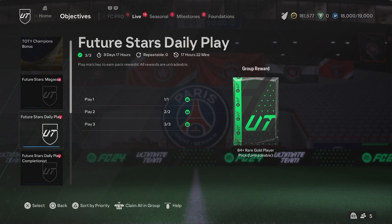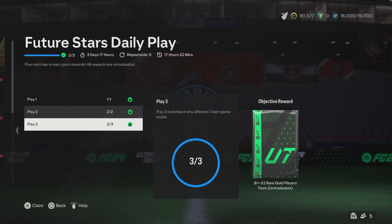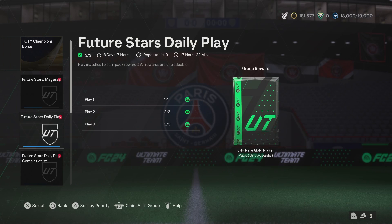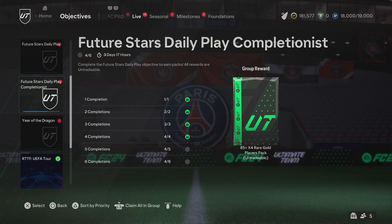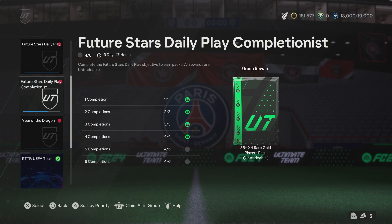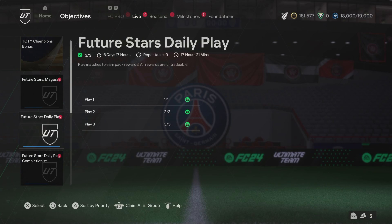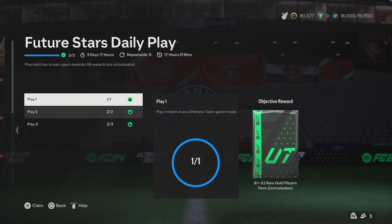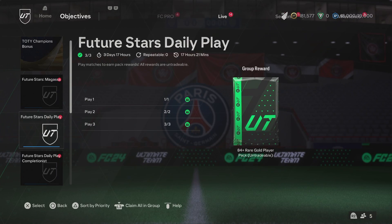Yo guys, we're going to claim these Future Stars Daily Play Rewards and open them up together. These are insane. Make sure to get these every day, and you're going to be working towards the Future Stars Daily Play Completionist as well. There's a bunch of packs to get. All you need to do is play three games each day — even on draft or squad battles on the easiest setting, it's so easy to do.